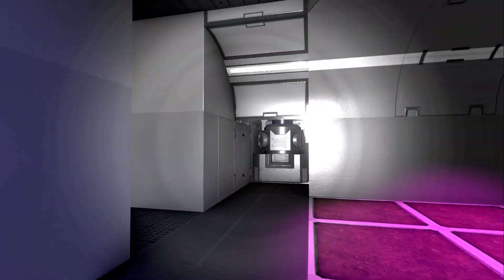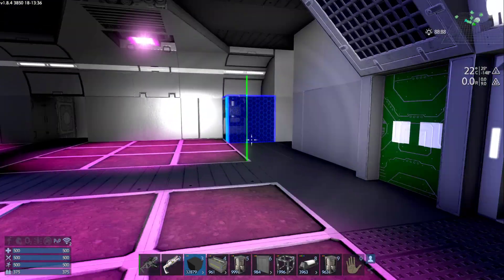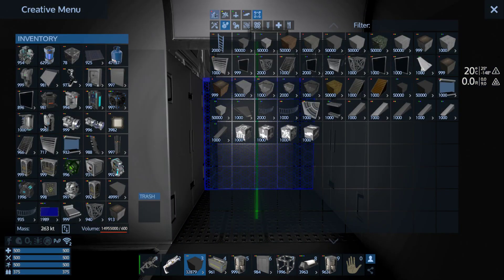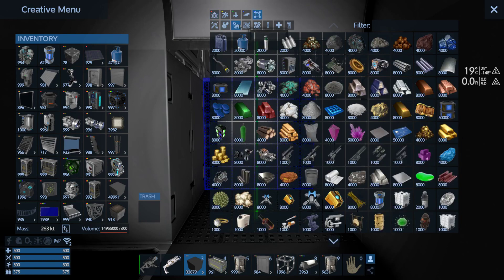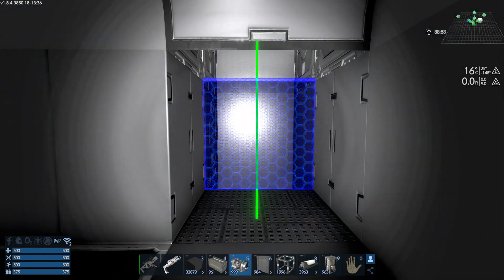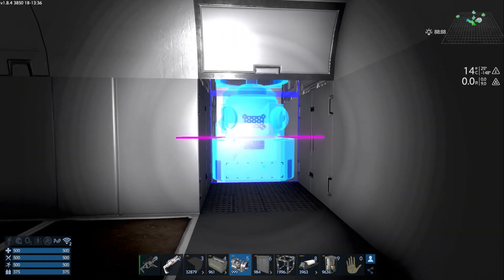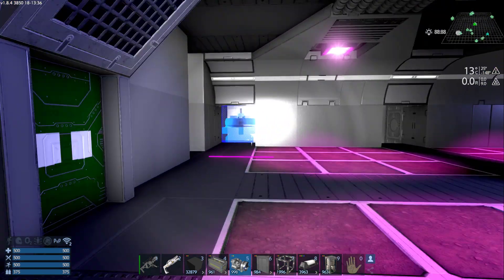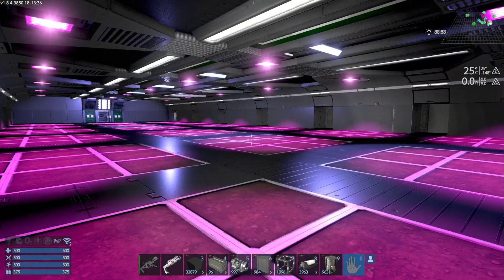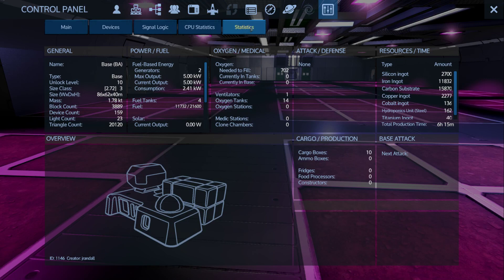Right now I have two of the bigger generators in here, but I want to pull those out and look at the material cost without any equipment in it — no constructors or deconstructors. I wanted to get rid of the cost for the bigger generators and just put in a couple of the baby generators. It would also need a couple of capacitors stock — I don't think those capacitors require anything special for materials.